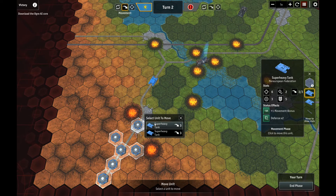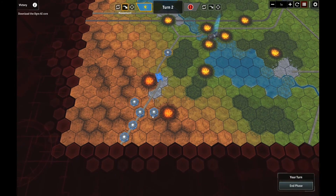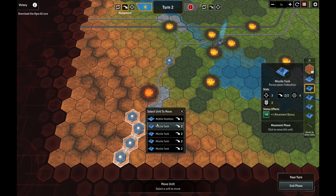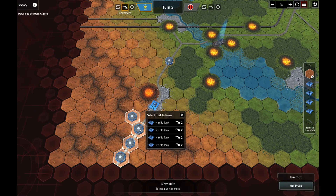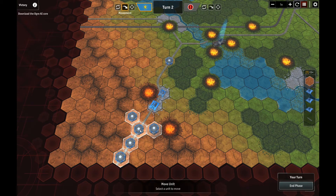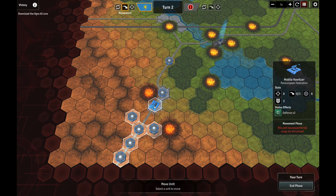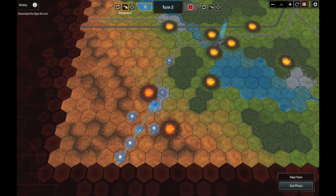Do the super heavies get a bonus on the road? They do — good to know. Let's move those guys up. Here we have our mobile howitzer — we're going to have to engage before these howitzers can even get into play. I didn't check whether that got a move bonus on the road or not. Missile tanks do. Looks like the howitzer doesn't, although it may just not be showing it because he's already moved his turn.